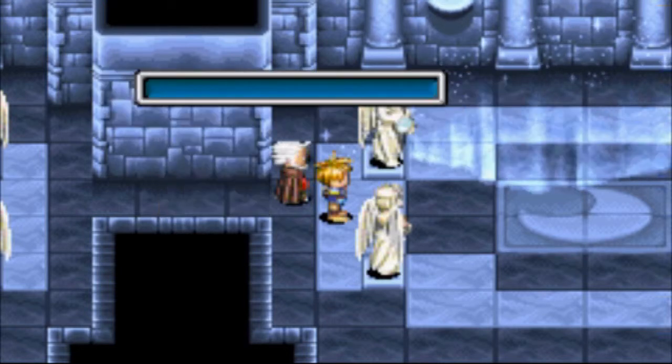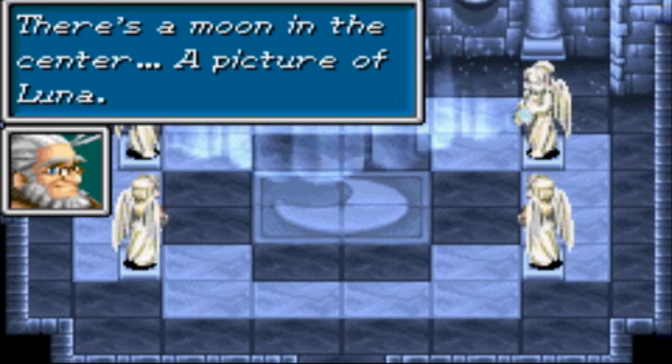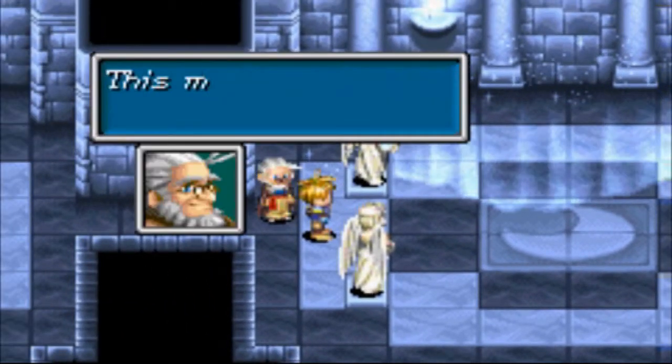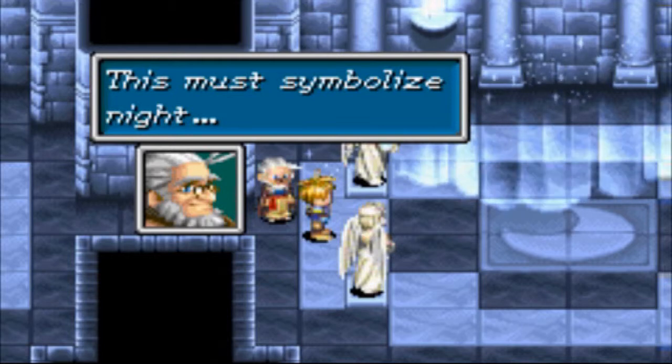What is this room? There's a moon in the center — a picture of Luna. Oh, it's the moon — I thought it was Princess Luna! No pony is in here. This must symbolize night — I thought that said 'might' for a second.